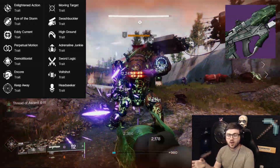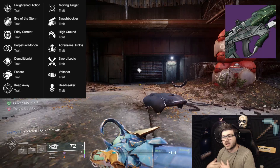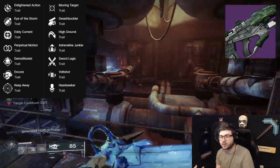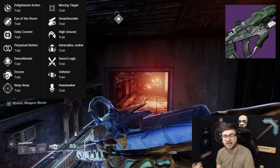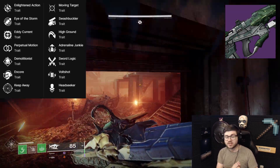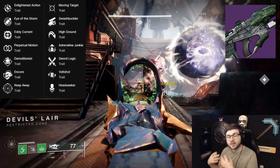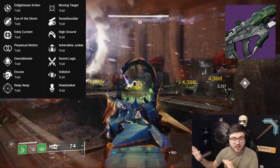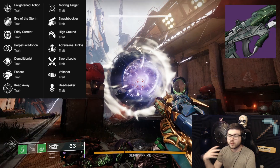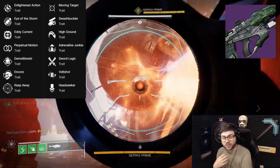Right away for PvE, this is an Arc weapon with Volt Shot — that's going to be really strong. Volt Shot paired with the Origin Trait could be great for add clear. You also have Adrenaline Junkie, Sword Logic, and Swashbuckler for damage. Enlightened Action and Perpetual Motion help with reload. Demolitionist is excellent for grenade uptime, and Demo plus Volt Shot is an amazing combination — constantly refilling your grenade while procing Volt Shot on everything. There aren't many guns in the game that can roll both Demo and Volt Shot.